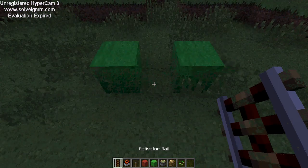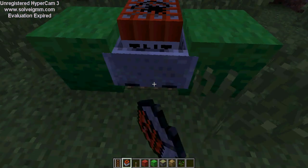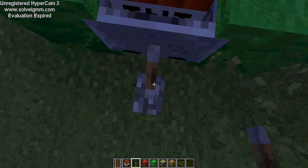You put an activated rail in between, then you do this — put a minecart and then keep spamming. You just put as many as you want. I'm going to put a couple for the explosion. This is not a lot, but it's a good amount. Now watch.